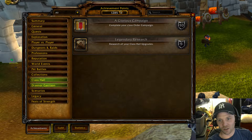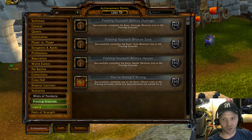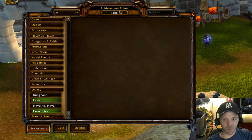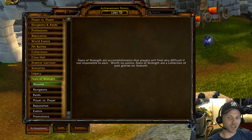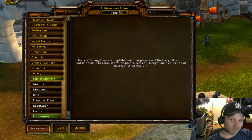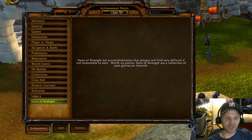There's nothing new for the Draenor garrison, scenarios, Proving Grounds, or Mists of Pandaria scenarios. They've also added tabs to break out legacy achievements — dungeons, raids, PvP, and currency — and Feats of Strength now has sub-tabs for mounts, dungeons, raids, PvP, reputation, events, and promotions, which is a cool way to see where people focused back in the day. And that's it — that's our preview. Hope this was good for you, and good luck out there!